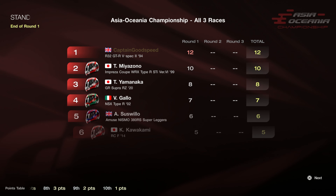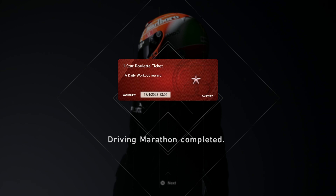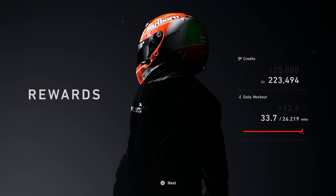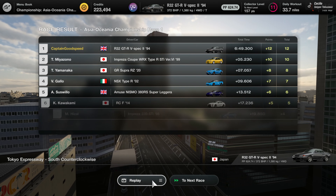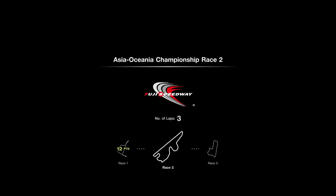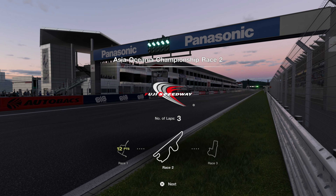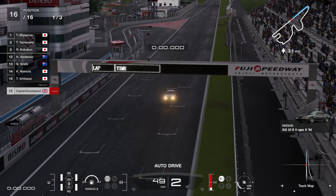We get 25 grand for that, very good. We've got the one-star roulette ticket for completing the daily workout. On to the next race — we've got the Fuji Speedway. Now we struggled with this circuit last time, but I do think we will be better this time, better equipped with the car. Starting in 16th position again, going to have to work our way up.